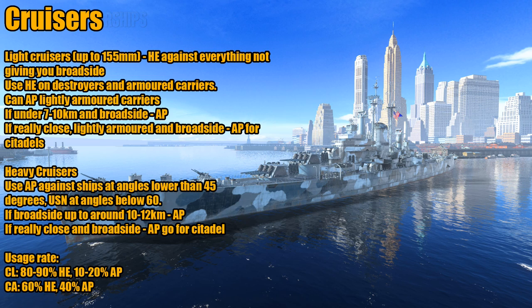If you run into lightly armored carriers at lower tier, you can consider using AP. If you run into enemy ships that are broadside to you, depending on the tier, anywhere between 7 to 10 kilometers, you can decide to use AP as well. If really, really close and you've run into something lightly armored and broadside, go for AP and go for citadel. For example, if you're in a Cleveland and you run into a Kuma up close giving you a broadside, go for citadel hits — use AP and learn when to use it.